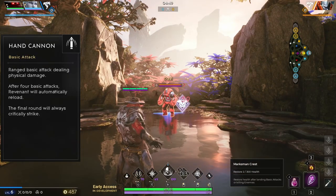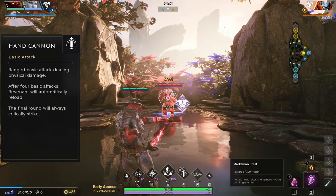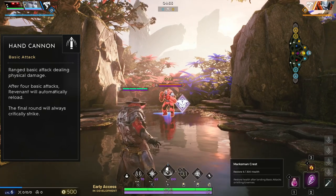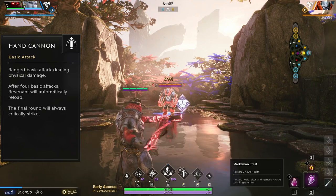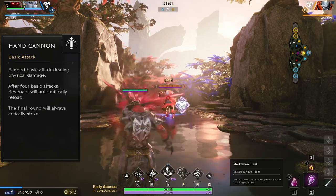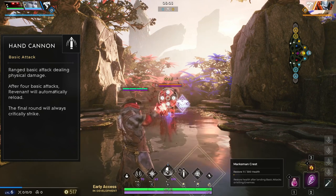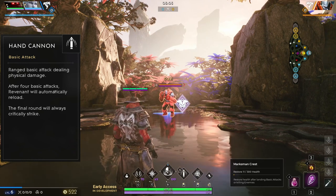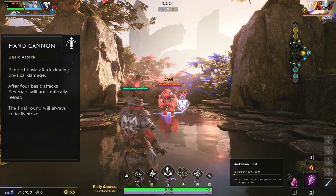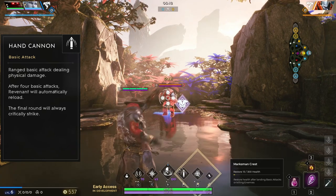Revenant has the most complex basic attack in the game with his hand cannon. This is a ranged attack that deals physical damage. Every 4 basic attacks Revenant will have to reload his weapon, and every 4th round of Revenant's cylinder will always be a critical hit. Revenant's hand cannon automatically reloads after the 4th shot. The guaranteed critical hit is fantastic, and you should poke with it almost every chance you get.